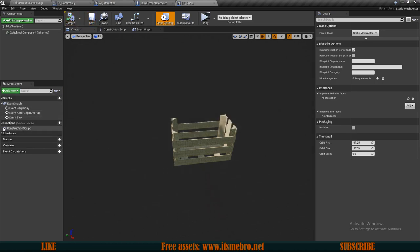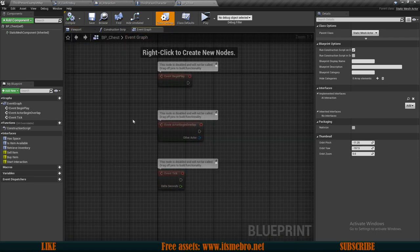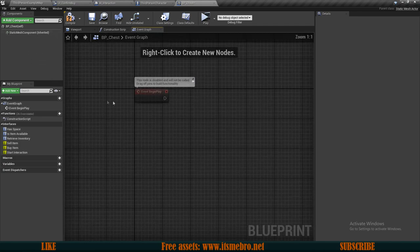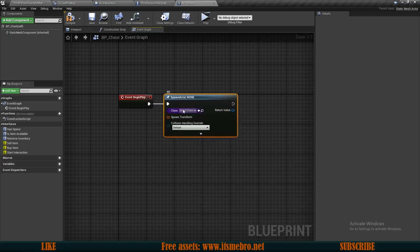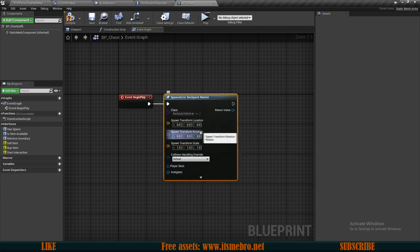Like I mentioned, I want a slightly different storage system for this one. In the event graph, on Begin Play I will spawn a backpack and attach it to our chest — so spawn actor from class, we're going to spawn our Master Backpack. I'll split the pins and set my Z axis to a ridiculous amount, something like 10,000, so it's really high in the air and our character wouldn't be able to interact with it via line trace by channel.